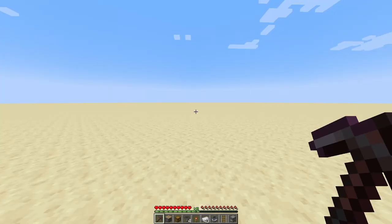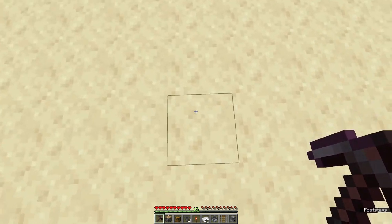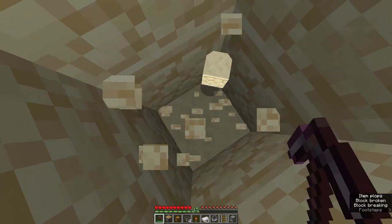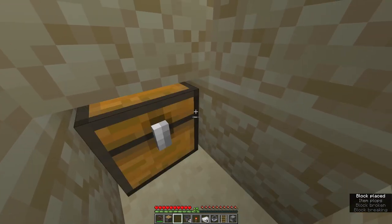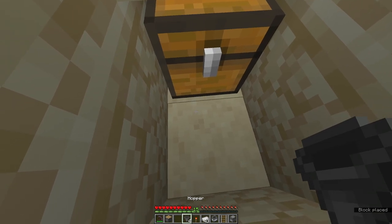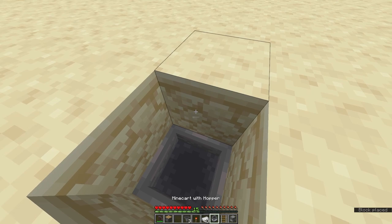Now we are ready to start the build. First make your way to where you want the input of your machine to be — I'll start it right here. Then dig two blocks down and one in front of you, place a chest like that, and jump and place a hopper going into that chest just like that.